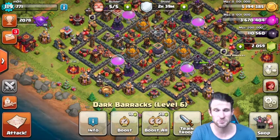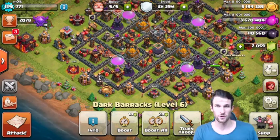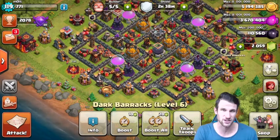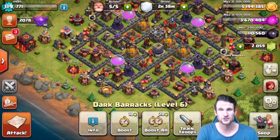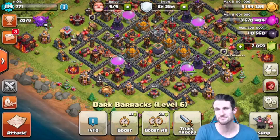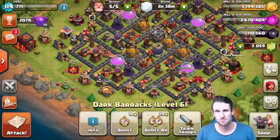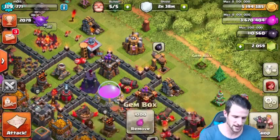Another challenge you guys posted was reverse lava loonian with earthquake spells, but I decided not to do that one today because we just did a reverse go-wipe. If y'all want to see that in the future, comment it again. I want to try and do new things every time as much as possible. I just realized we got a gem box up here, let's grab that and then jump in to crushing some rushers.